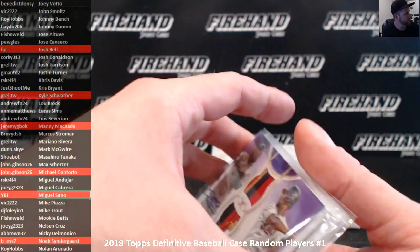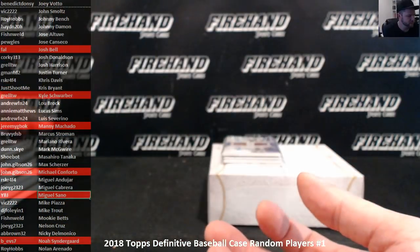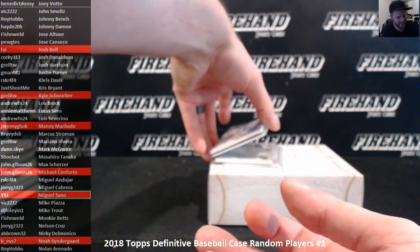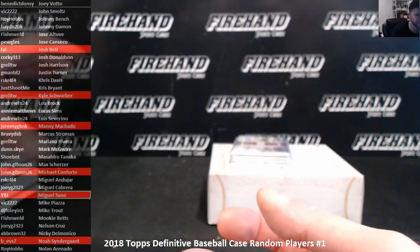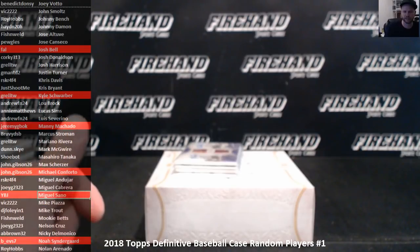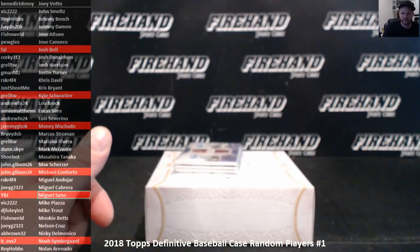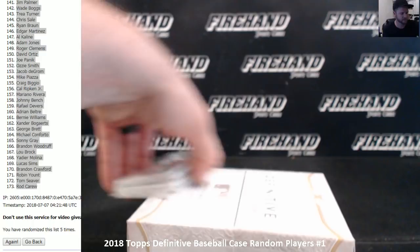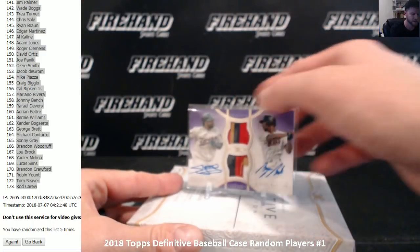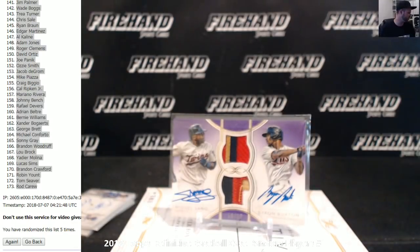We are going to run the random on all of them. There's no Trout, Harper, Jeter, or Rivera level duels here — nice cards but nothing over the top that we'd need to throw on eBay. Let's get to randomizing. Everybody is asking, so we're going to do another random player break — we'll adjust it down to 172 spots and get rid of that Expos Dawson spot. I'll load that one up tonight for you guys.